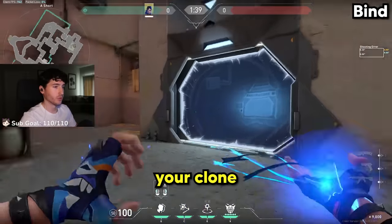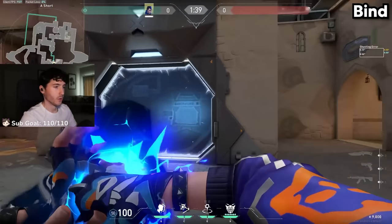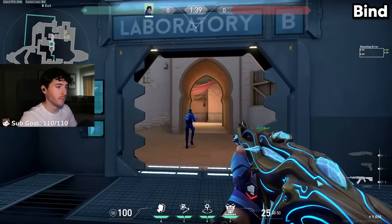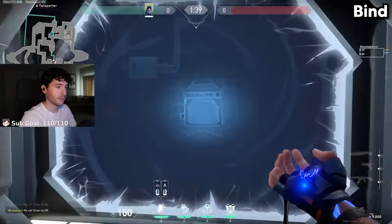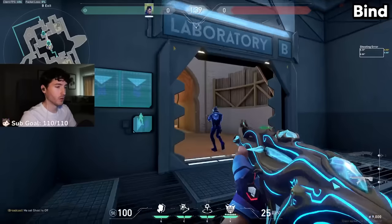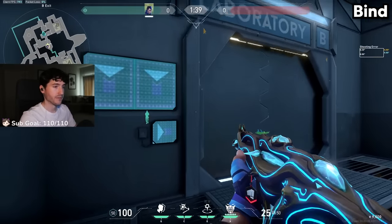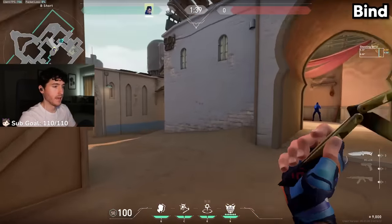On Bind, it's all about using your clone to abuse the teleporters. Instead of sending your clone through the teleporter and then also taking it — which makes two sounds — take it first, then send your clone to make it seem like only one person took it, aka your clone. From there, you can swing out and get a kill or two.